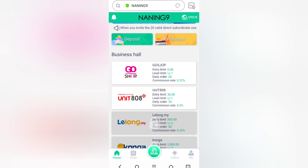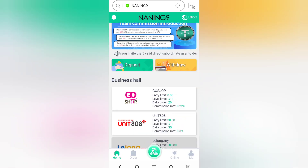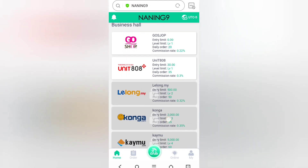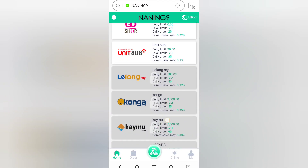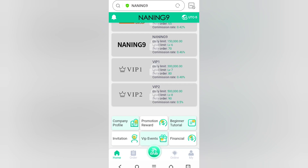The first tier is Go Shop, which is level one with 20 daily orders. Then Unit 808 has 35 daily orders, and Lay Long has 50 daily orders. The commission rates are 0.22%, 0.30%, 0.32%, and so on. You can check all of this along with VIP one and VIP two details.